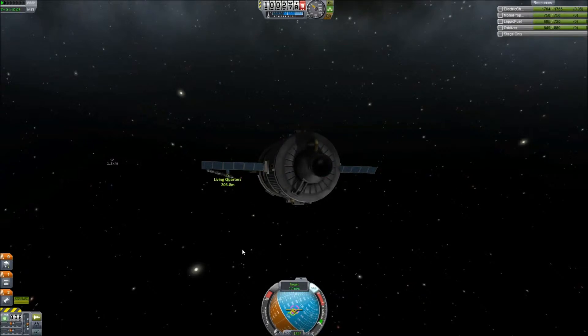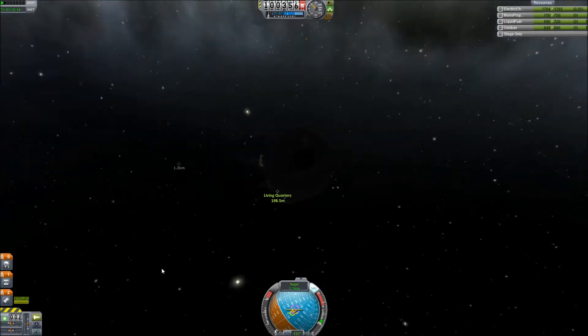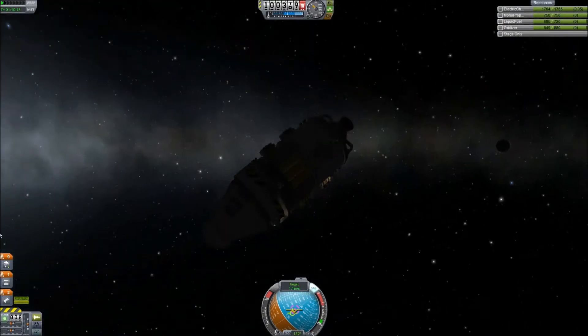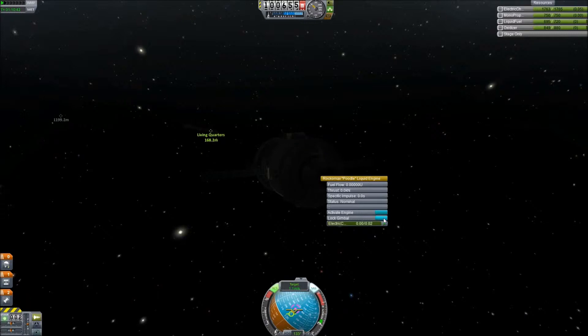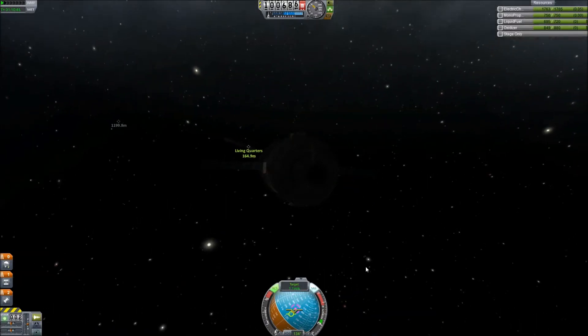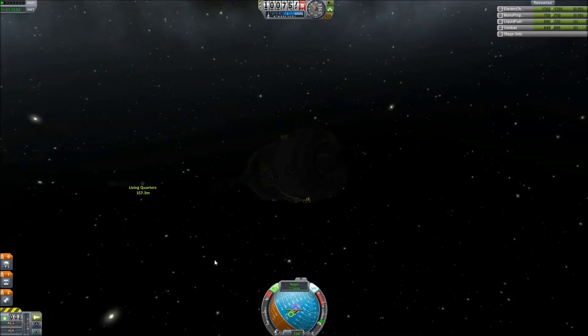Let's boost a little bit. Let's get up to one meter per second. And there's the station right there, as we move on to the dark side of the planet. We can't do orbital rendezvous in the light side of the planet — I mean, who does that? Let us turn RCS on — we're going to use that from here on out. So let's actually shut down the engine and lock the gimbal. We're now entirely on RCS, which we should have more than enough of. Hopefully. Famous last words.